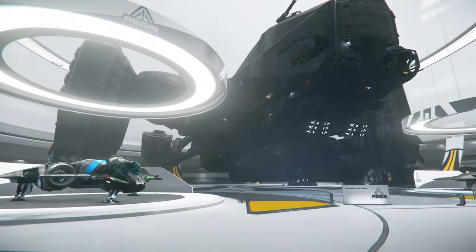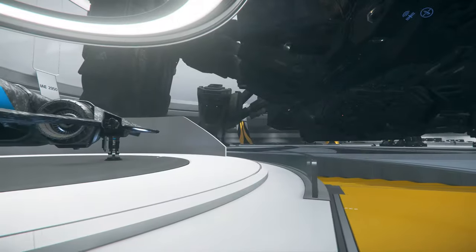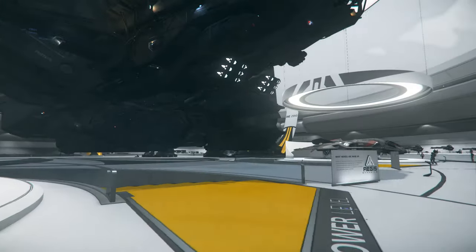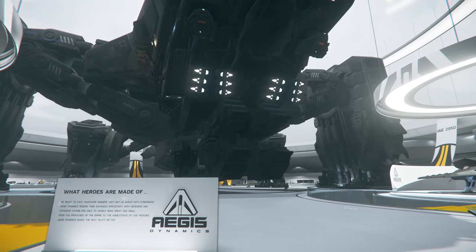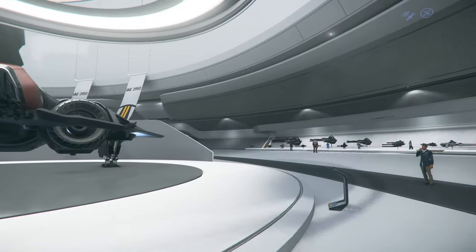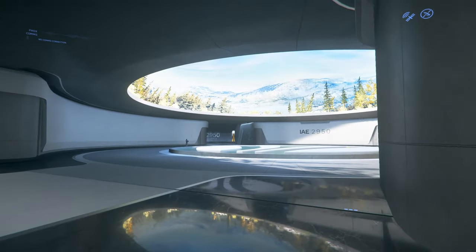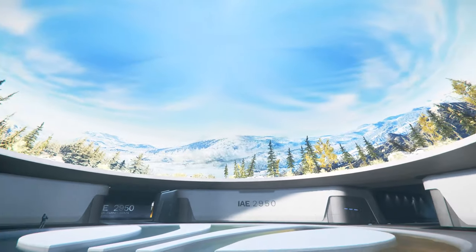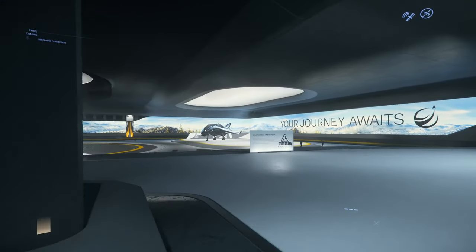Here we have the Saber Comet, which is basically just a skin of the Saber, and then front and center we have the Reclaimer, and then here we have the normal Saber.